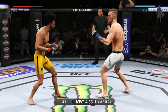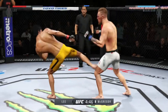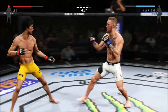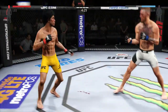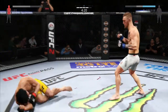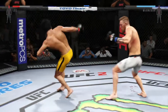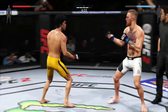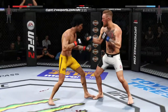He caught it with the head kick. Swing and a miss. He's in big trouble here. Big punch. Head kick. He's hurt. Big shot to the liver. He's stunned. Very nice. Head kick. He's really doing a good job of controlling distance and getting off these shots.